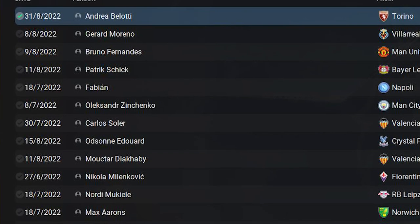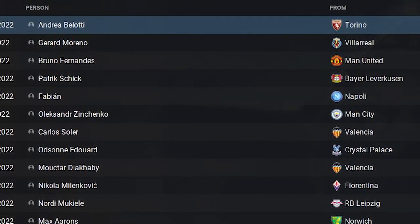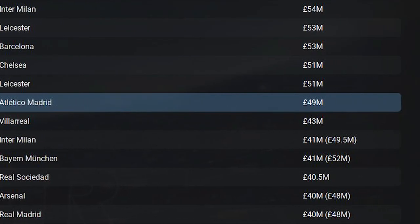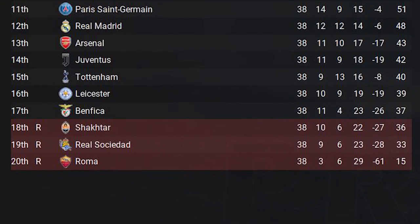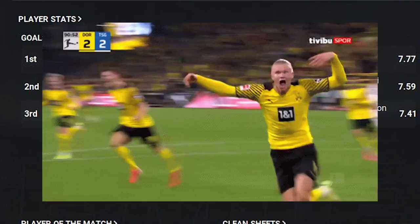Skipping forward to September after the transfer window closed, I'm noticing some big deals: Andrea Bellotti £96 million to United, with Bruno Fernandes going to Real Madrid for £66 million. And then this — Brandon Williams from Manchester United to Atletico Madrid for £49 million. The second season was too interesting to skip as Dortmund won the league by seven points above Liverpool, and two of the promoted three went back down with Leicester hanging on for another year. The machine Haaland scored 34 goals in the league alone.